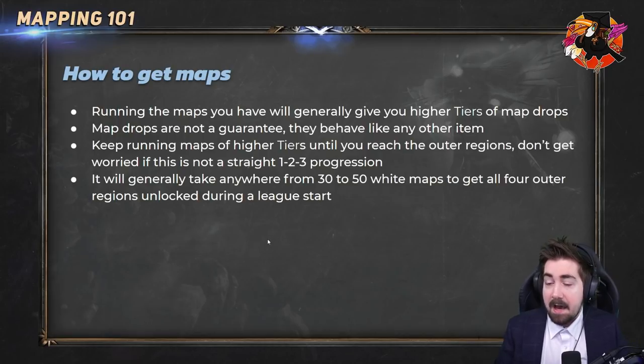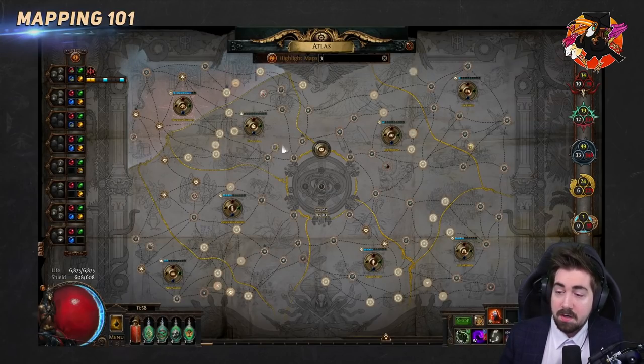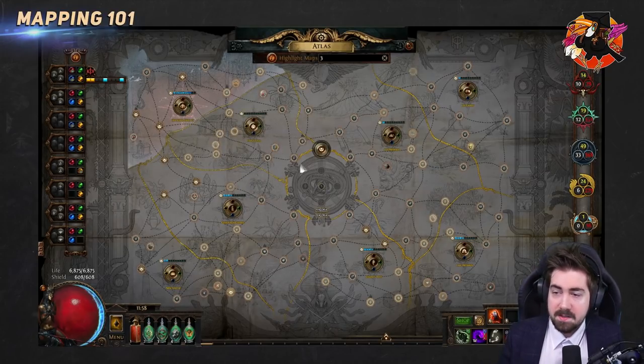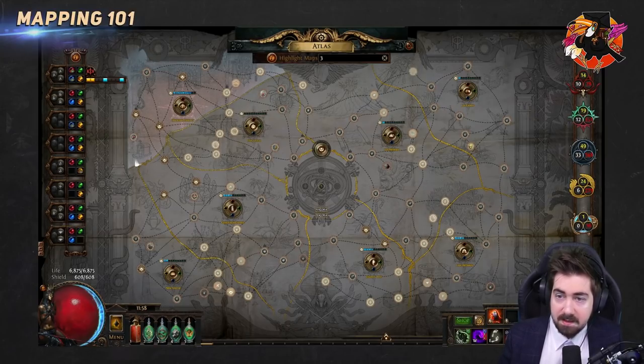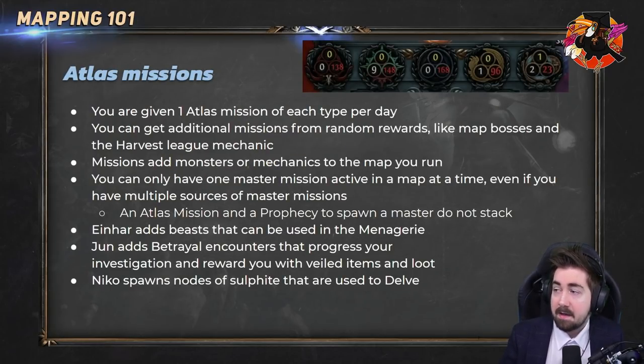You want to reach the outer regions because that's where you start getting more atlas progression. You start in the middle, get the choice of a tier 1 map, then branch out to the outer regions where you'll start getting things like red influence. It can take around 30 to 50 white maps to get to all four outer regions. Tools like horizon orbs and Zana can really help with that.